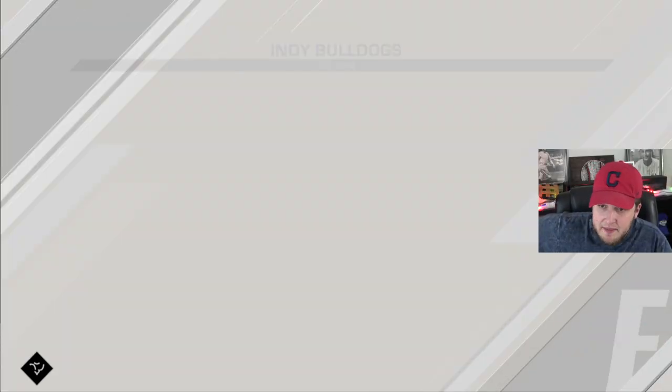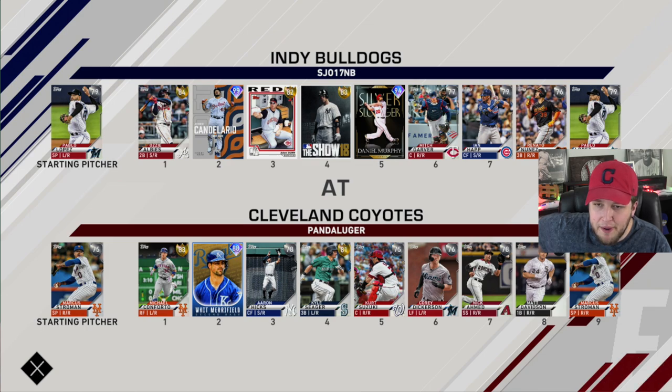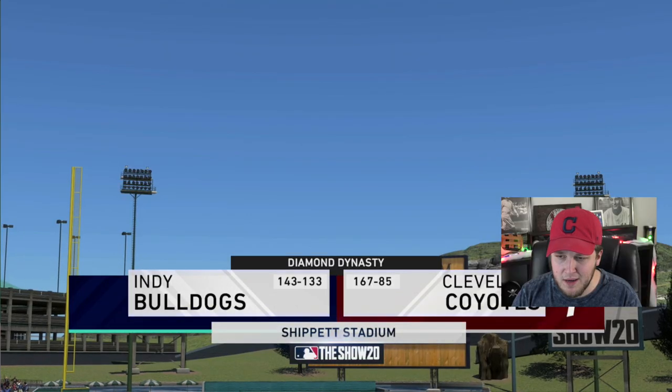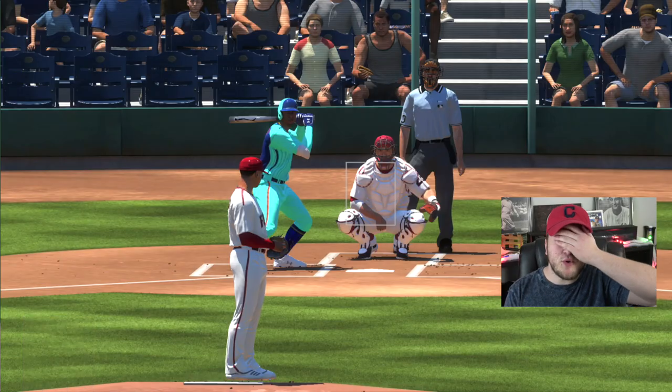Let's see if it works in battle royale, because BR makes my brain want to explode. We are the home team yet again, so that means we're playing at Ship It Stadium. He's got a pretty good squad: Pablo Lopez with Albies, the 99 Candelario — I've heard some great things about that card — Adam Dunn, Aaron Judge, Daniel Murphy, Mitch Garber. That's a full-blown God squad if we're talking BR. What's his record? 143 and 133, so he's not bad.